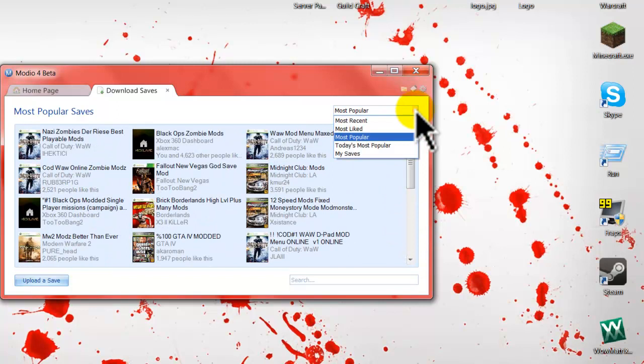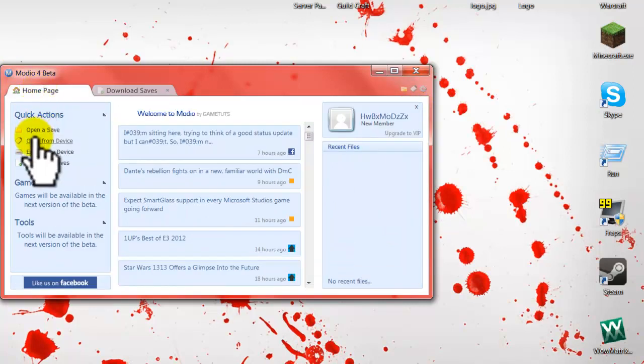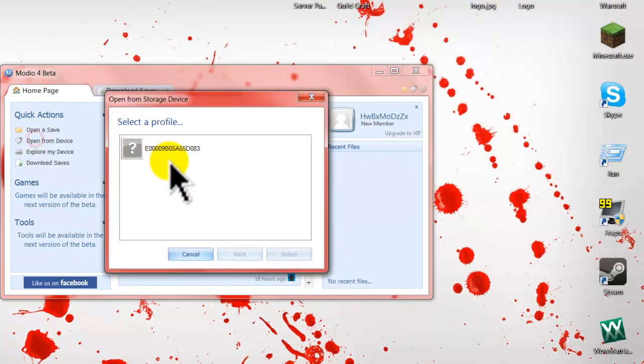We're going to go ahead and first open my device, which is my USB plugged into my PC. I'm going to double-click this to open my device.